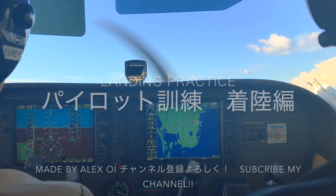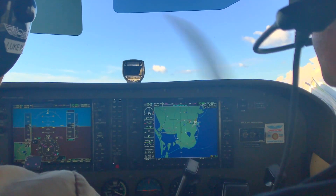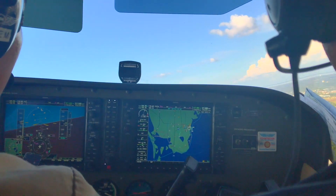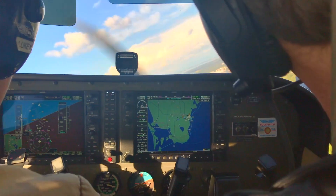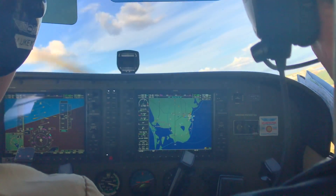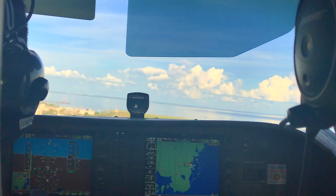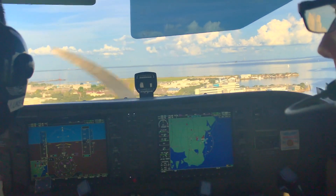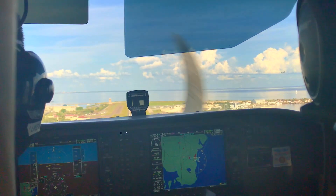Okay, go ahead and get yourself set up, start reducing your power to 17. Hold short — a little bit long base here. 70 knots, shoot for that. Tower 067, let's go back to the flight school testing. 067 roger, good afternoon. That's a 9025, turn right at Bravo, then turn right on Alpha. We'd like to taxi back to ramp. 9025, taxi to ramp, have a good afternoon. Nice — good correction.